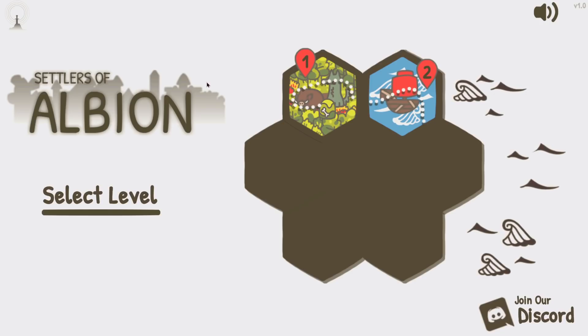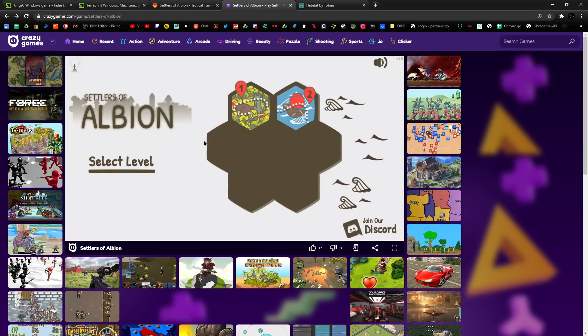Hello and welcome. Today we're checking out a free little strategy game called Settlers of Albion. It's been developed by Myza and it's available in the browser. I'm playing it on a website called crazygames.com. It's also on Armor Games — it's in a few different places, but just here in my browser.